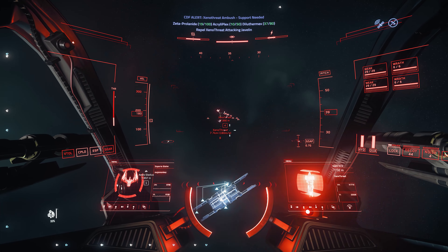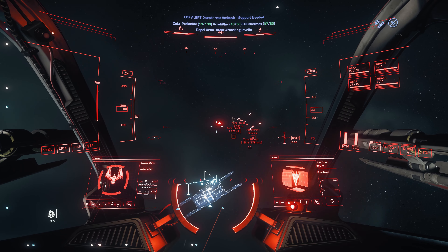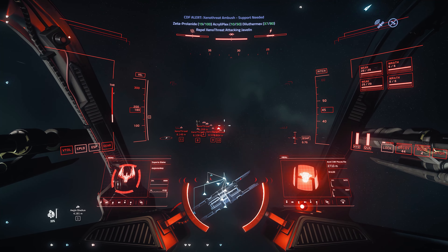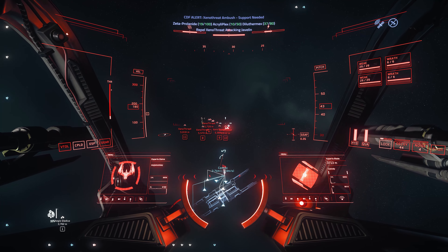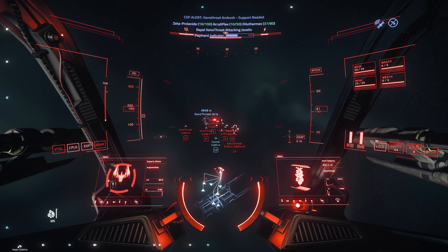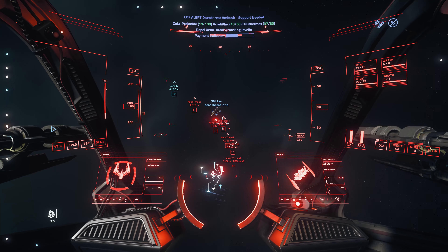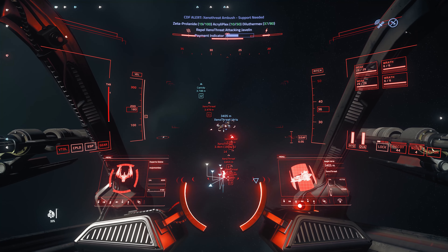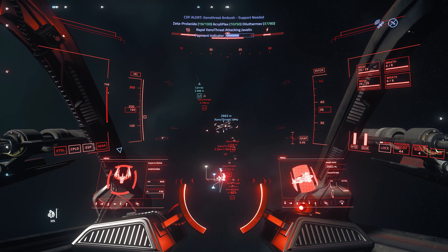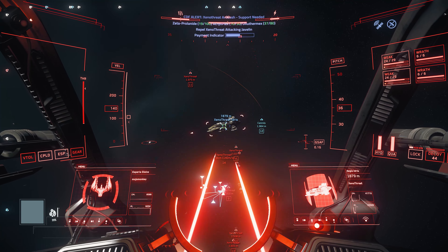With Star Citizen Patch 3.18.2, the XenoThreat event returned to the live servers. Whilst this hasn't been without problems, this event is my personal favourite, so I absolutely had to answer the call and stand with the CDF. But since my server was struggling to rearm the usual Ares Inferno, this mission forced a different choice. And given that XenoThreat are an in-game organisation who are staunchly anti-alien, it seemed only fitting to choose an alien craft to take the fight to these renegades.